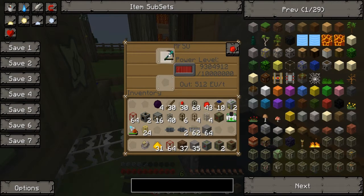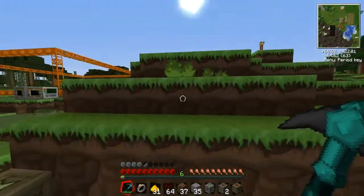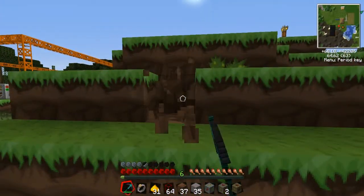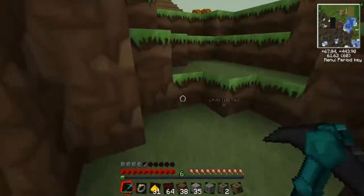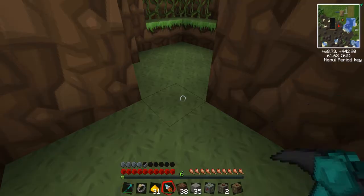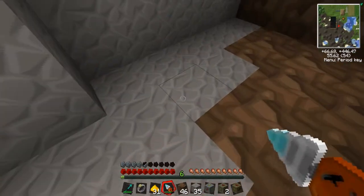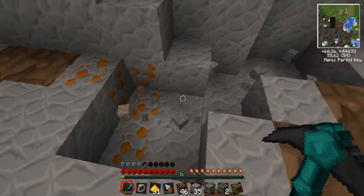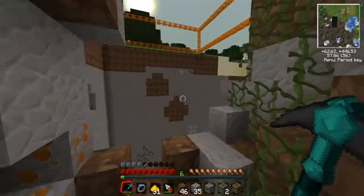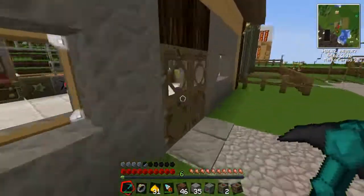Let me charge my dark matter pickaxe — oh yeah, just press V. I have no idea exactly how it works, so let's try it out. It looks kind of slow in stone — let me compare it to the diamond drill. Yeah, definitely the dark matter one is a lot faster. All right, good — let's put the drill back in the chest.